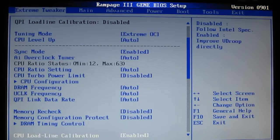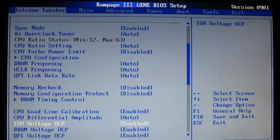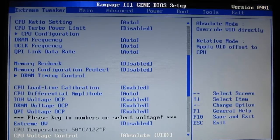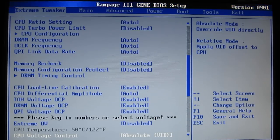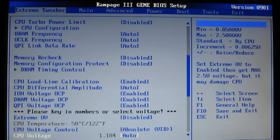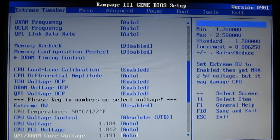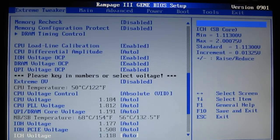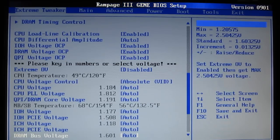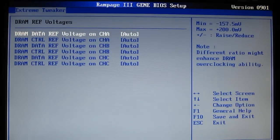Load line calibration — keeps your V-droop where you like it. Differential amplitude. Overclock protection for the IOH DRAM QPI. Extreme overvoltage — enabled or disabled. CPU voltage control: Absolute VID or you can skew it. CPU voltage can be set to Auto or you can key in whatever voltage you like. Same with the PLL voltage, QPI DRAM core voltage, IOH voltage, PCI Express voltage, ICH voltage, ICH PCI Express voltage, DRAM bus voltage, and DRAM reference voltages.